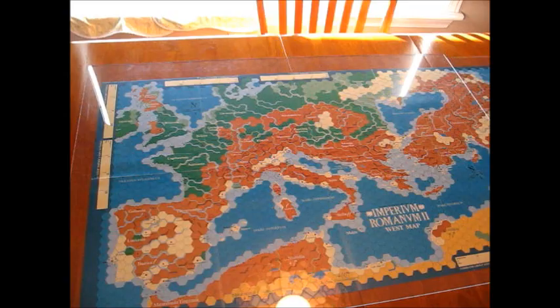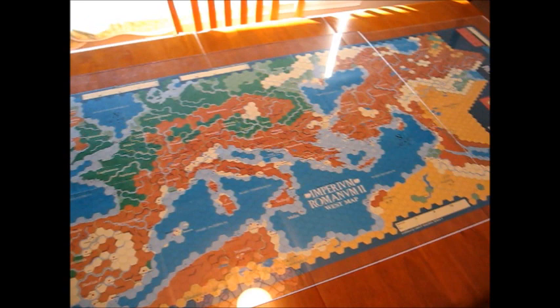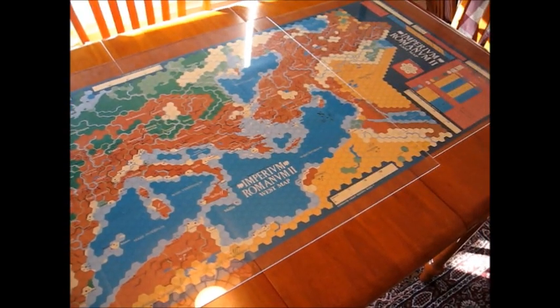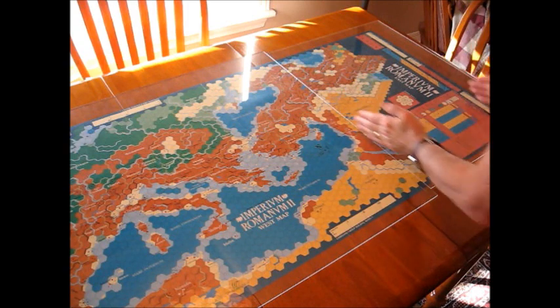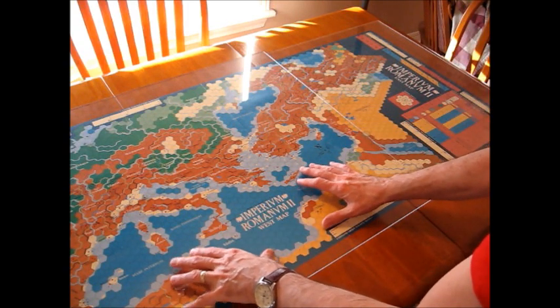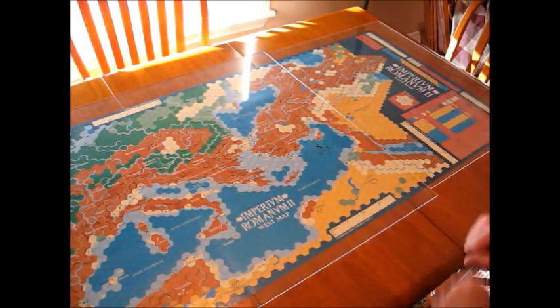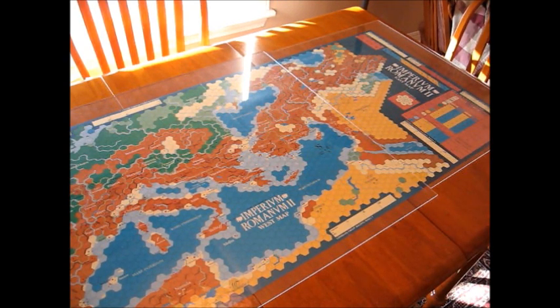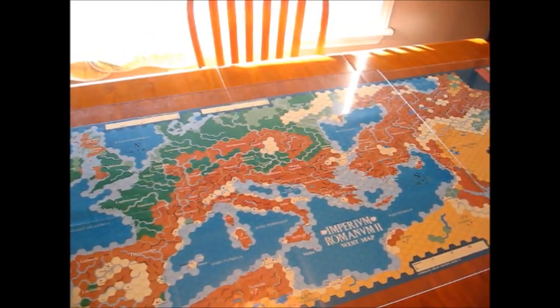Let's take a look at the map. For a map designed in 1985, it's pretty nice looking, even by today's standards. You've got Spain, Gaul, most of the Mediterranean. The map is actually in two pieces — I had to use two plastics to cover it. The east portion is this small section here. A lot of the scenarios you can play just on the one map, especially if you're playing something like the Belgian Revolt. But for many scenarios you're going to need the whole map. It's quite colorful and nice looking.